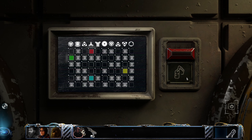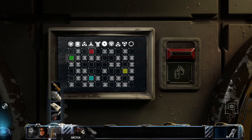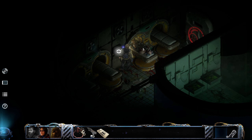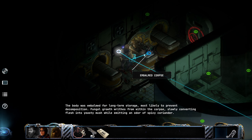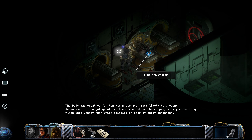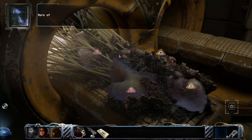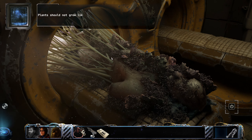Product storage. Apparently I can do something here. Oh, wait a minute - toe tag. Oh shit. God damn. The body was embalmed for long-term storage, most likely to prevent decomposition. Fungal growth writhes from within the corpse, slowly converting flesh into yeasty mush while emitting an odour of spicy coriander. You gotta be kidding me. More of that plant-like growth. This is horrid. Plants should not grow like this.